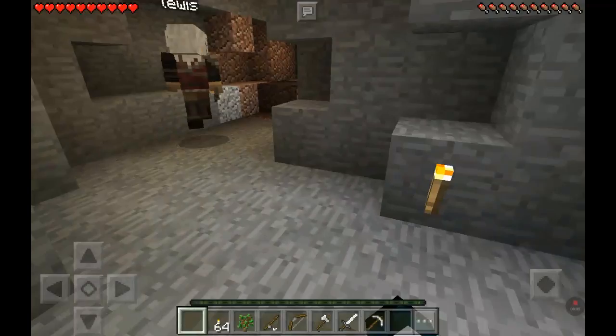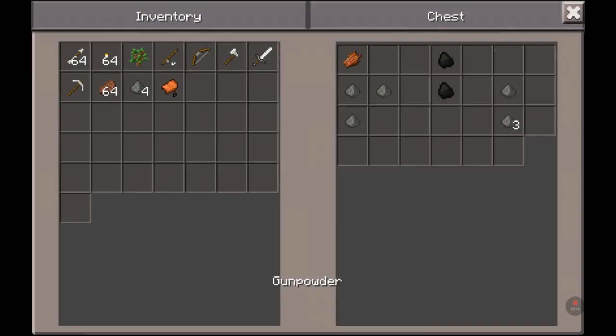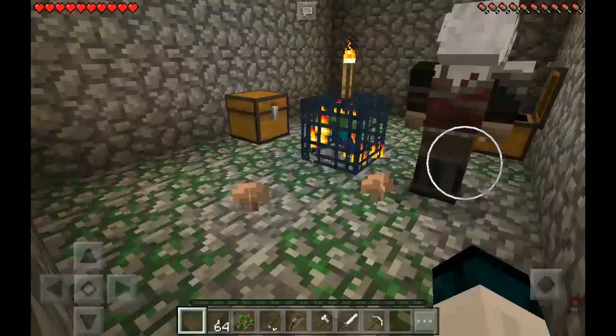What's up guys, welcome back to another Minecraft let's play video. In today's video we will be exploring this little dungeon right here. Okay, loot the chest — saddles. What'd you get in your chest? Bones — I got seven bones, gunpowder.